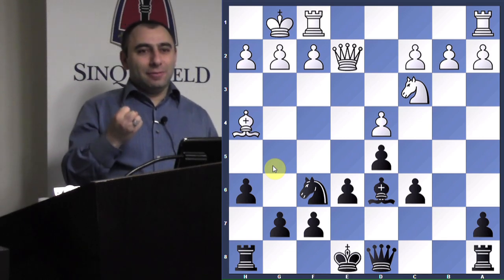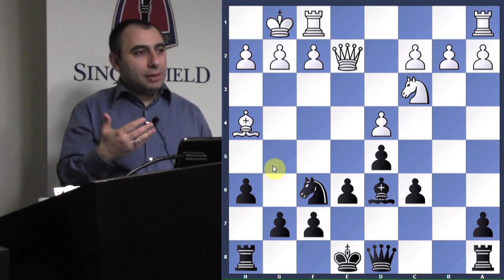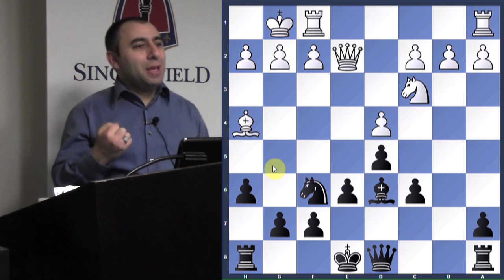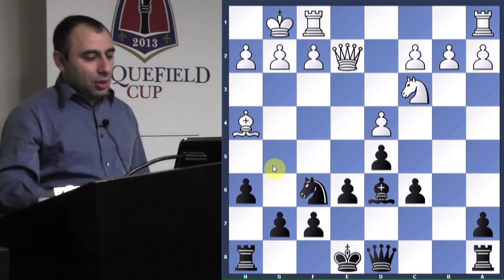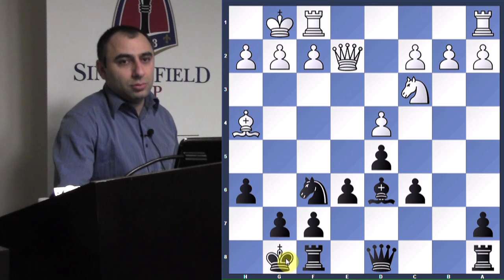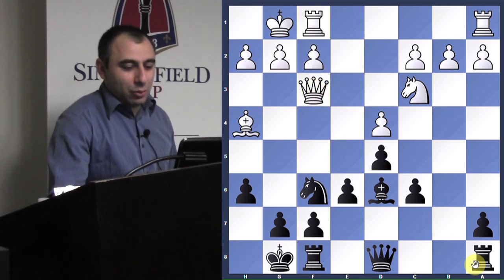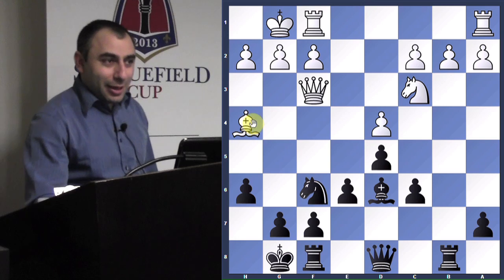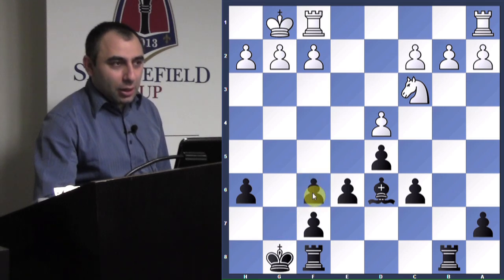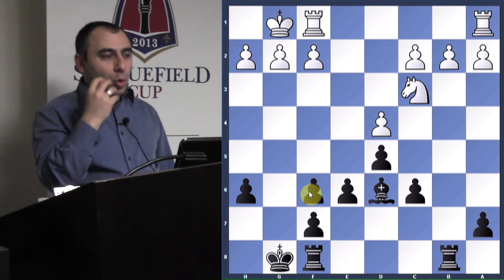What I like about bishop d6 is that it's more actively placed. Yes, there's a pin, but he's not really threatening anything right now, and he doesn't have any way to put more pressure on the pinned piece. He can just castle. I'm still not worried — just make useful moves. When he takes, you take with the queen, he takes, you take. Let's evaluate this position — spend a minute and tell me who you think is better.